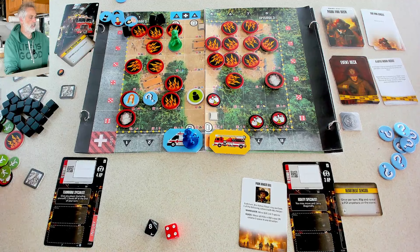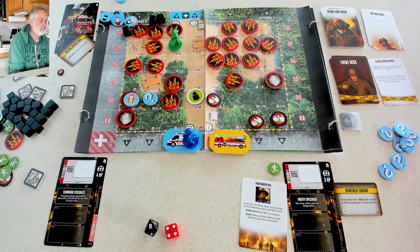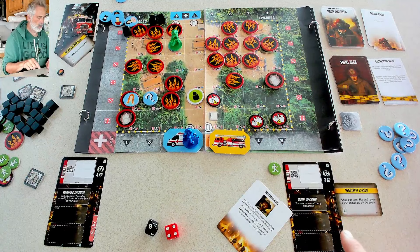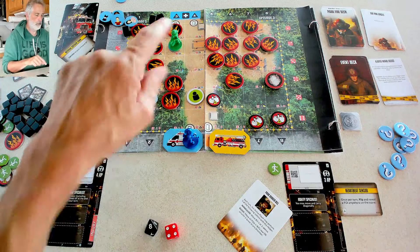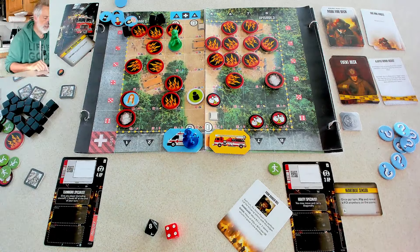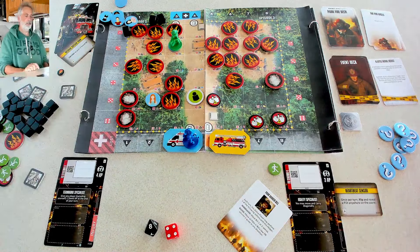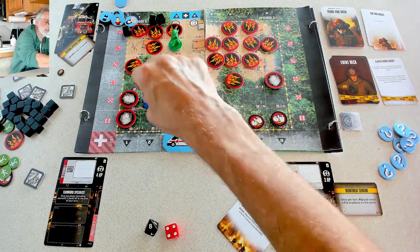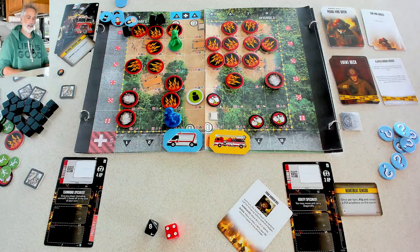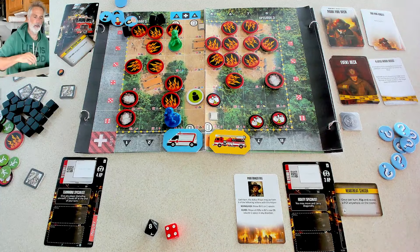Jen's turn — at end of my turn I give an extra action to Jen since she only starts with three. Jen's going to have Ranger Bill reposition her. We check with the heartbeat sensor to reveal a token — it's a false alarm. Jen uses Ranger Bill to move, then with her four action points goes one, two, three, four to get a victim to safety. We've rescued another one with her agility, heartbeat sensor, and assist from Ranger Bill.